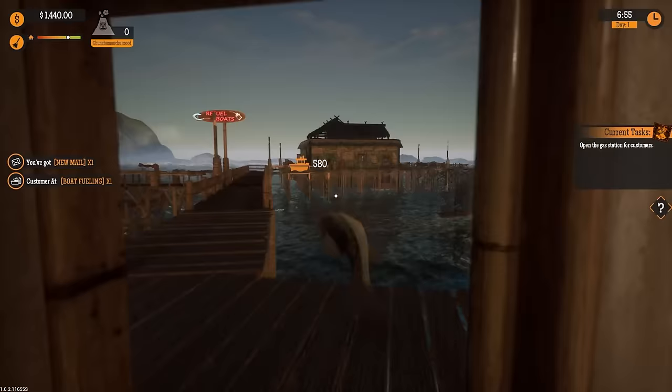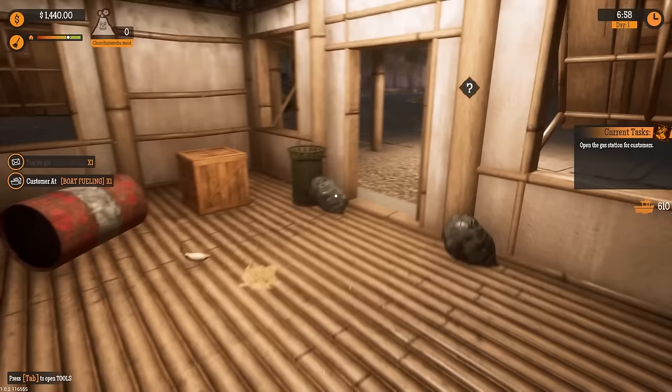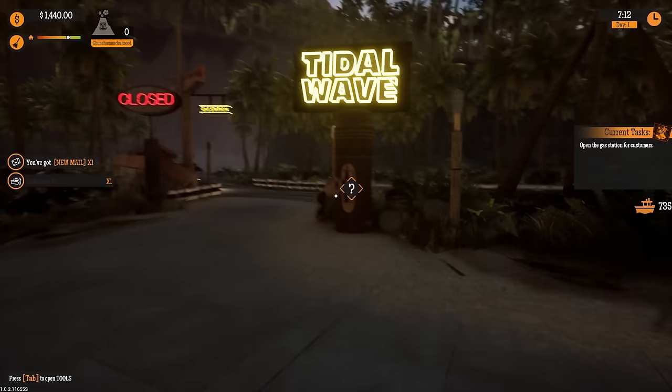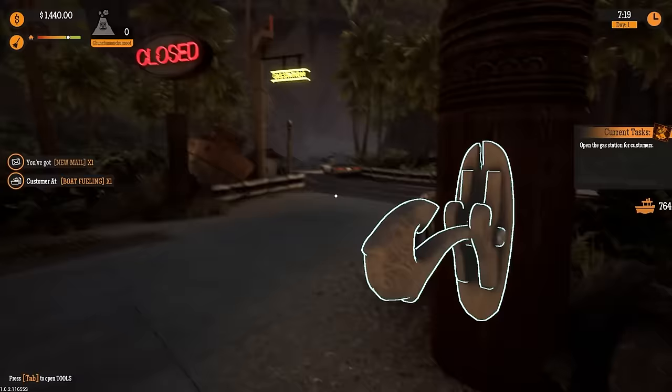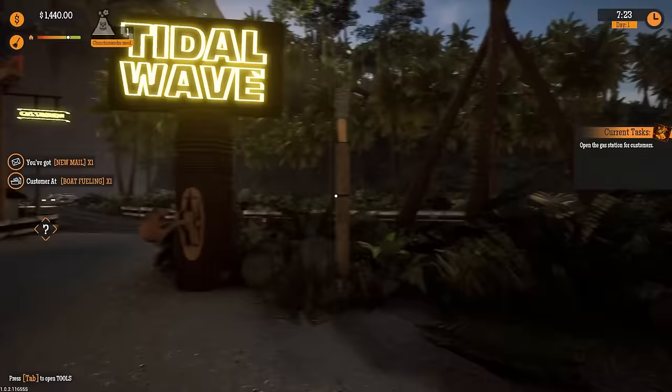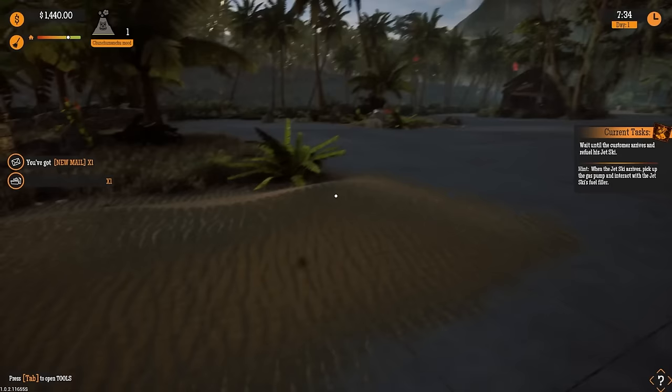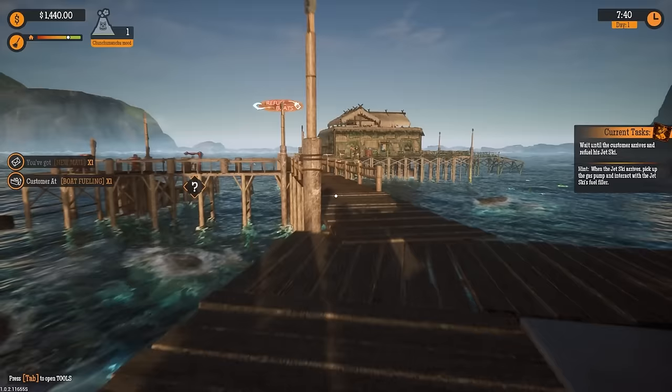Okay, it is early morning. We are about ready to go ahead and open up. I know it's not in the best of shape, but we're working on it. There's a tidal wave sign. Do I interact with this or the open sign — customer at boat refueling? Let's open up the station. We are officially open. It looks like one is waiting at the fuel. I saw a car pass by on the road, but we're also refueling boats.